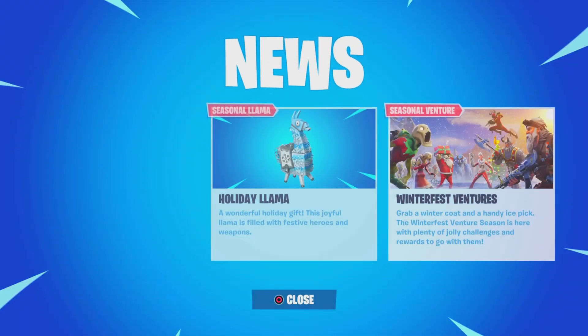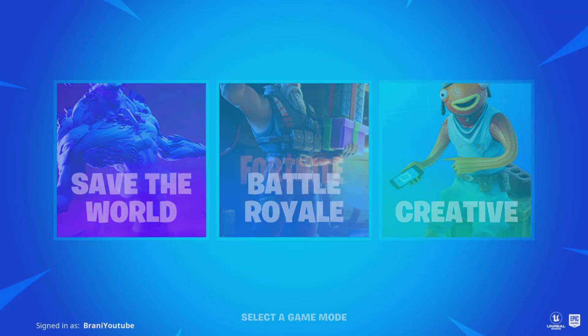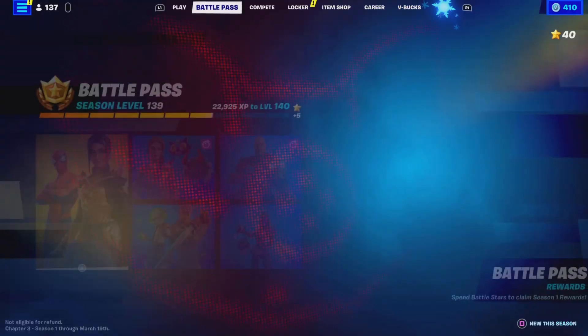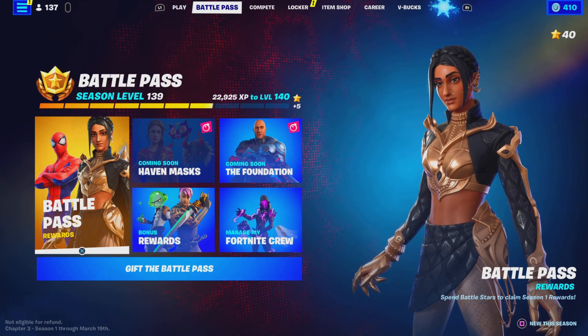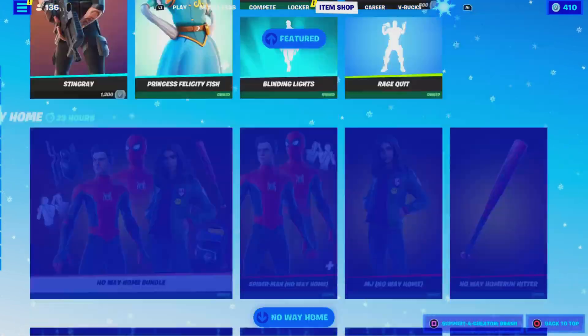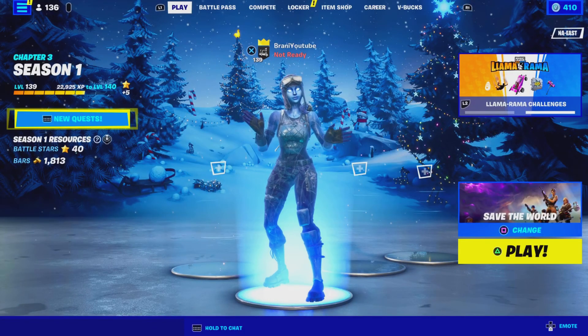Alright, let's go back. Select game mode — Battle Royale, and we should be good. But yeah, thank you guys so much for the support. If you guys enjoyed the video, make sure you guys drop a like, subscribe, and turn on notifications. I'll be back with more videos tomorrow. Use creator code BRANNY with 2 I's, hashtag Epic Partner. Don't forget to open your presents, and I'll catch you guys in the next one. Peace.